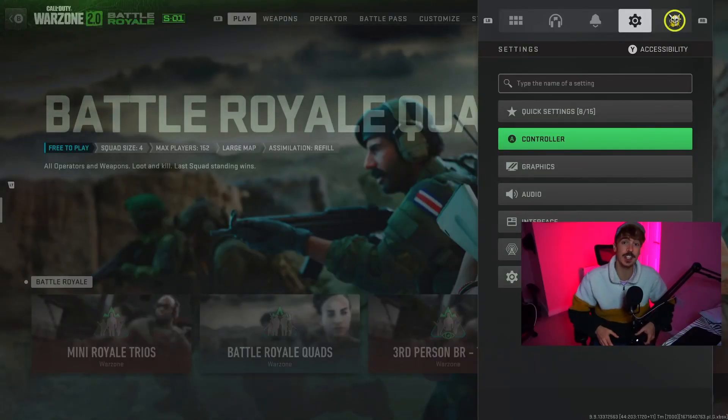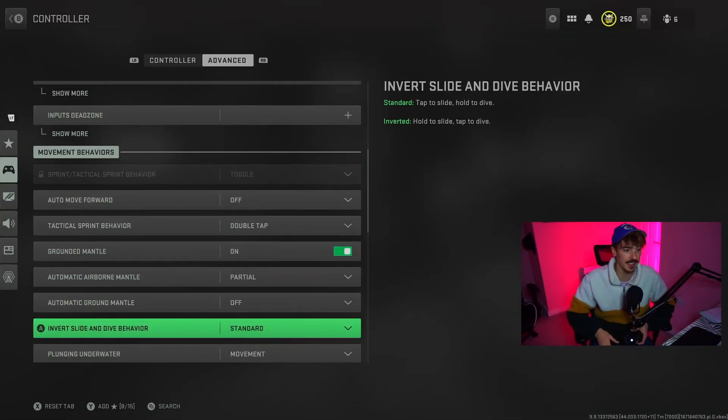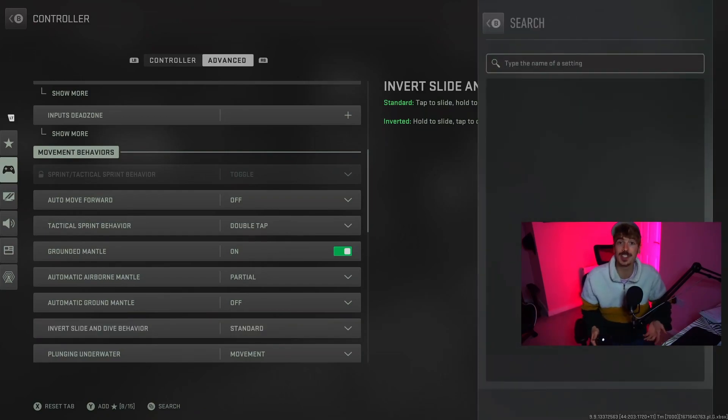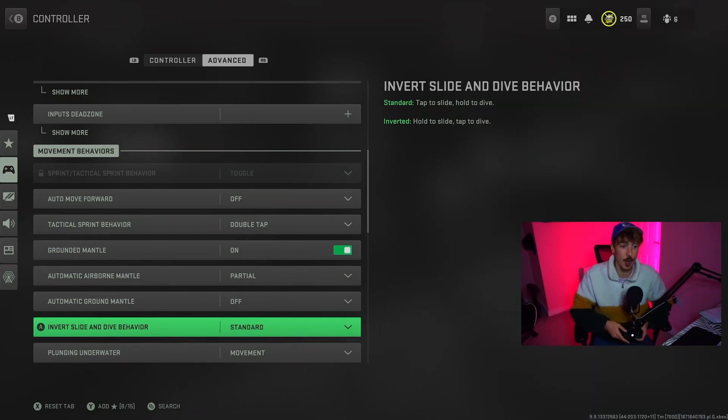We're going to start with a setting that's very important for your movement. For this, we need to go into controller settings and go to Invert Slide and Dive Behavior. This is under movement behaviors in the settings, but if you can't find this or any of the other settings I'm going to mention, you can actually just use the search feature, which is now available on console and PC. For this setting, we actually want to turn it on inverted.